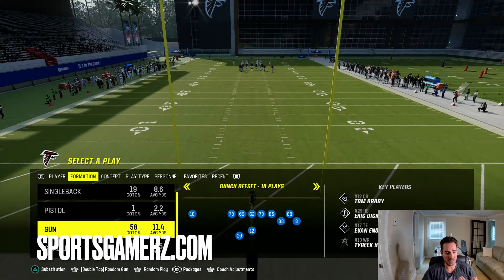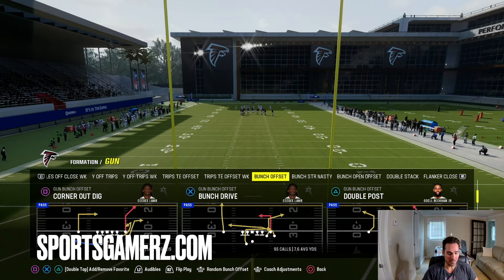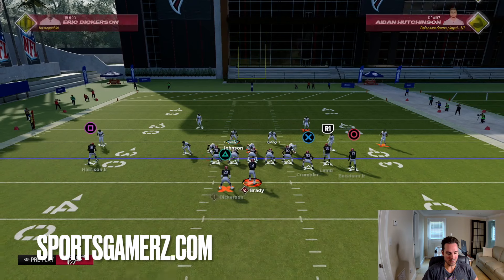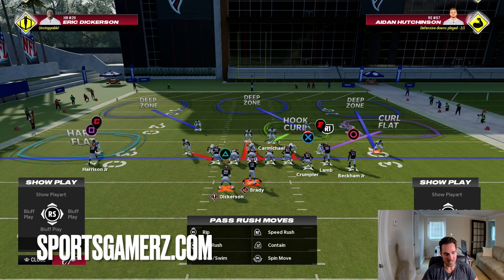I'm in the Philadelphia playbook on offense and I'm going to pick the play double post from the bunch offset. What most people are going to do here is they're going to show a blitz. They're going to stack this guy right over the D-tackle, blitz him down, and then they're just going to use this guy. They might keep him contained, they might not. But past this, it's just adjustments.